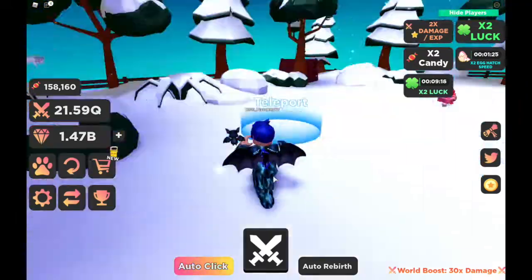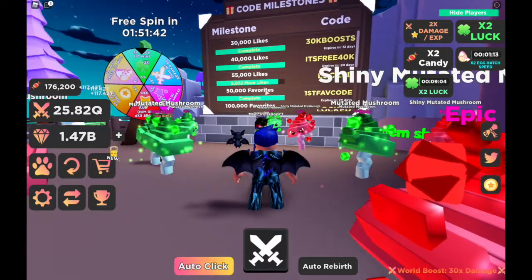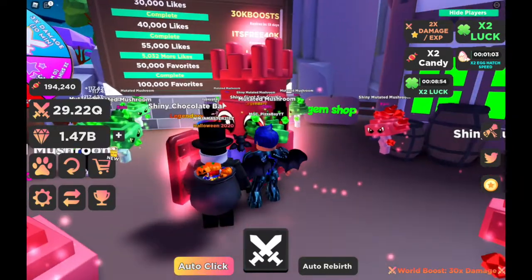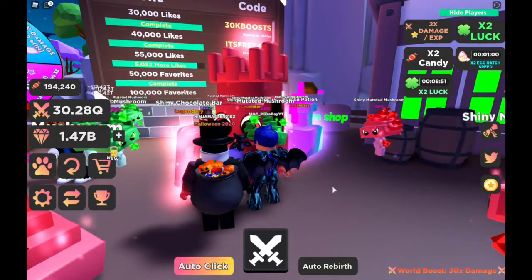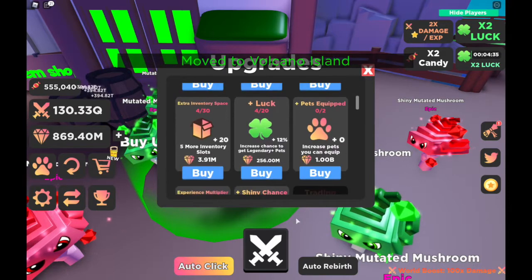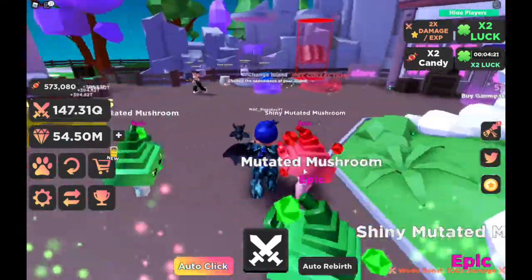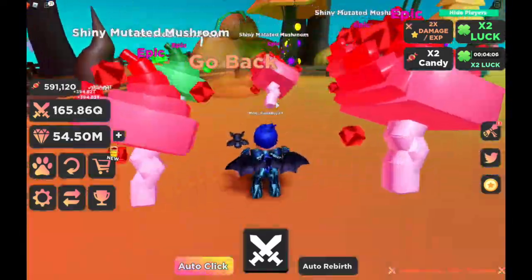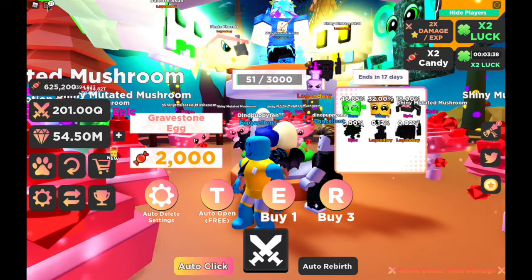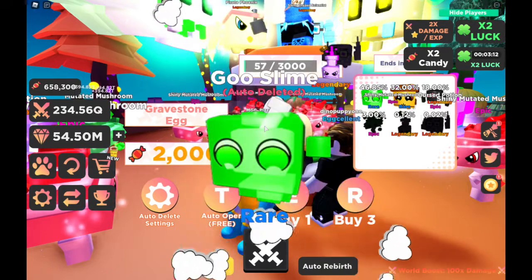Why am I at 1 billion? That's insane! Now we can head over here and buy some stuff. Look at these - these are all codes: 30,000 lights, 40,000 lights, 50,000 favors. I'm going to pop those codes in. We can go onto the volcano island and unlock the magic forest! Let's go over to the Halloween side and auto-farm this one since we're just farming up candy.